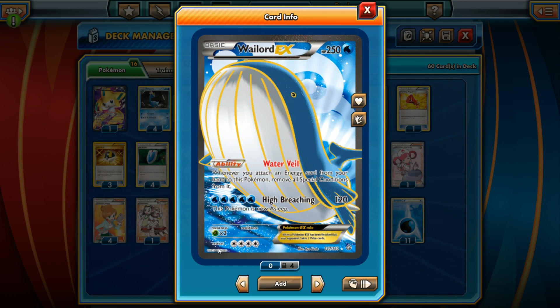When you're using Wailord, the HP is the biggest asset. The negatives: retreat cost is not good, Grass weakness is not good — we lose to Virizion Genesect, but we don't care, it's Bad Deck Monday. High Breaching costs five Water Energy to do 120 damage, which is not very good, and then you go to sleep. They clearly recognized the 250 HP is really good, so they couldn't make the attack very good.